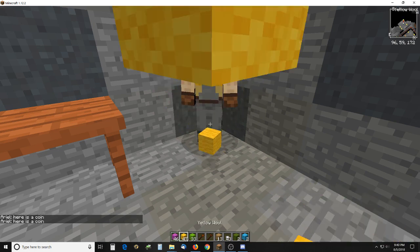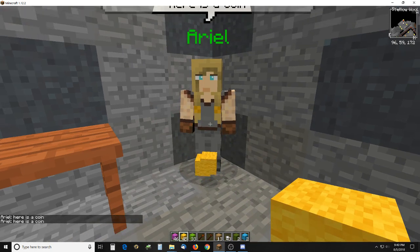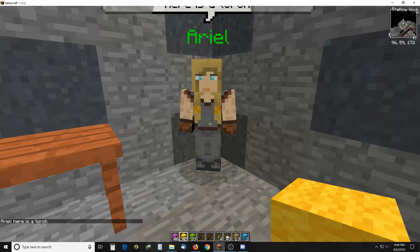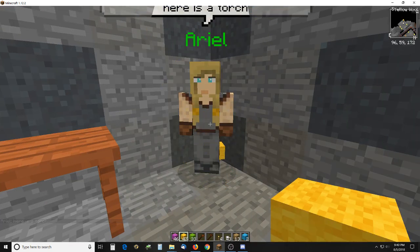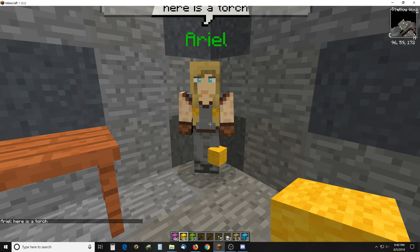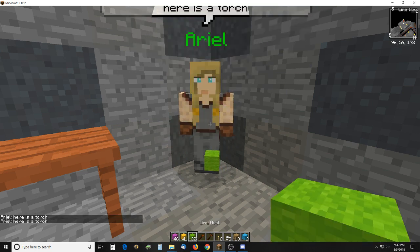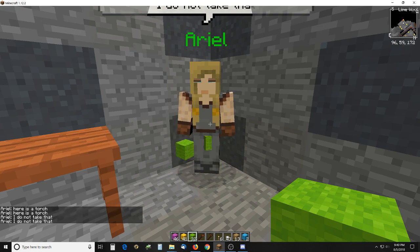If I give her yellow, she gives me torches for that. And if I give her a block that she doesn't recognize, then she will drop it five times.